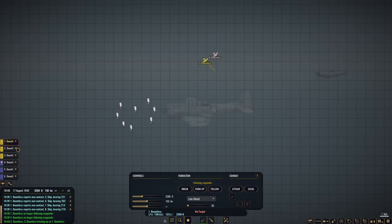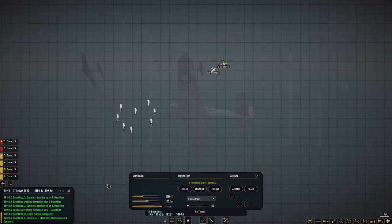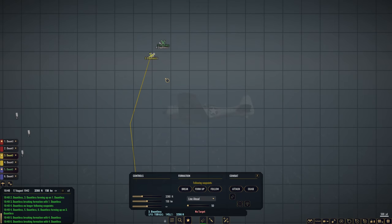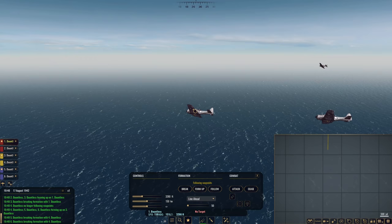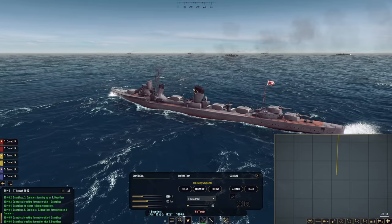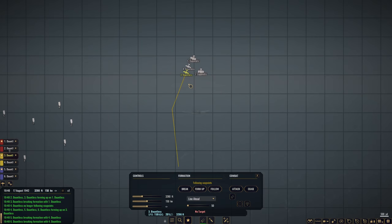Let's start forming up. I don't know why this third Dauntless always keeps joining the formation. Three flights of two — looking good. This should be okay. I'm feeling pretty okay about this attack. Hopefully we can bag ourselves three destroyers and sink a few more. It's a good way to gain points, and the Japanese have so many destroyers it's definitely going to take a while to get through them all.